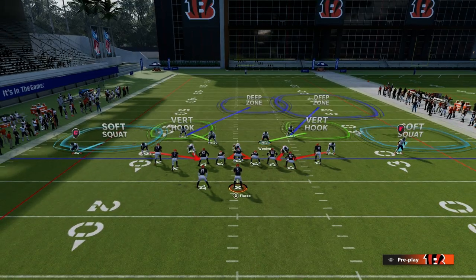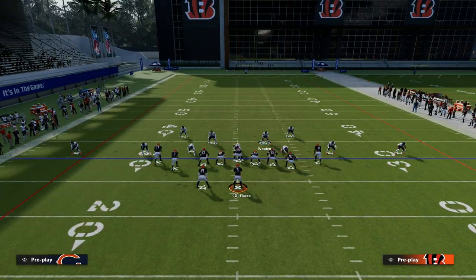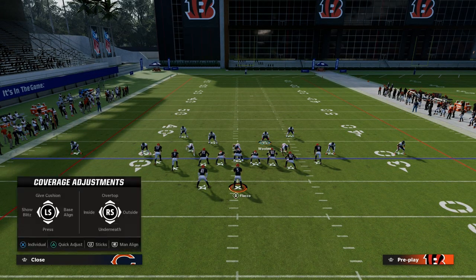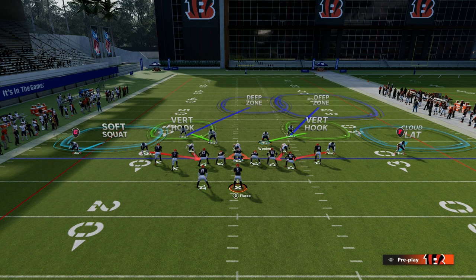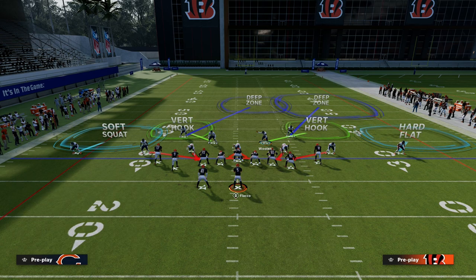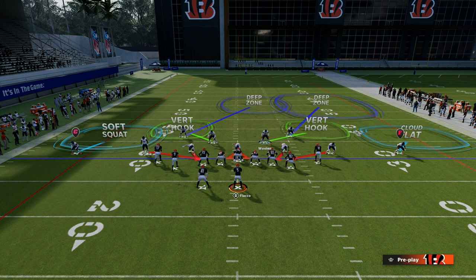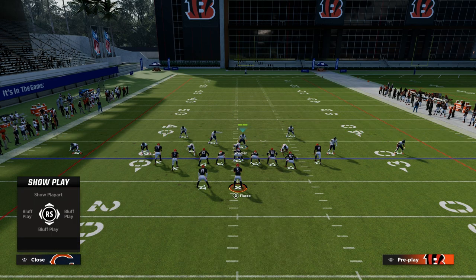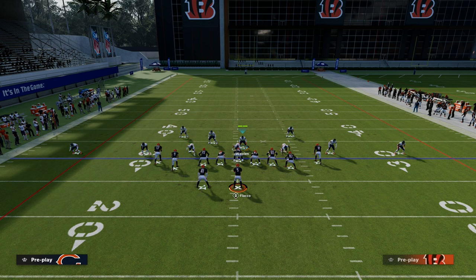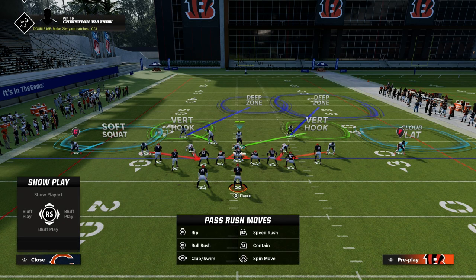On the right side, I really don't think there's any value in putting an outside third here because no one really ever runs a corner route to the right side. Putting them in a cloud or a hard flat is really good for lurking down on any motion slants or stuff like that. And if they start to block their running back, I definitely want to send five if they are blocking their running back consistently.